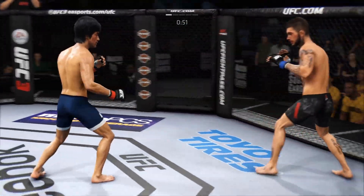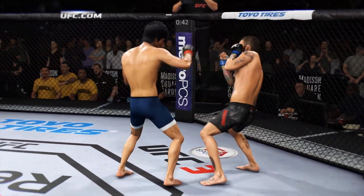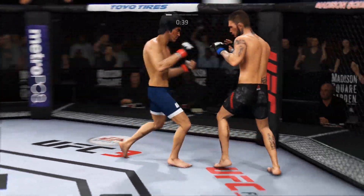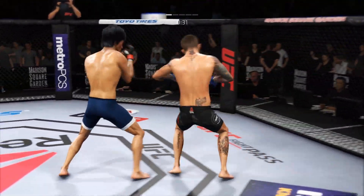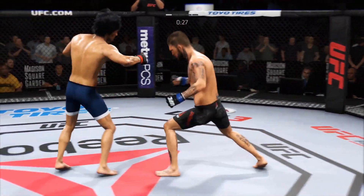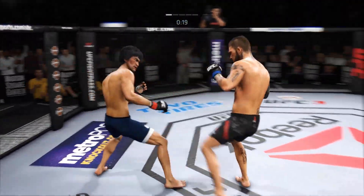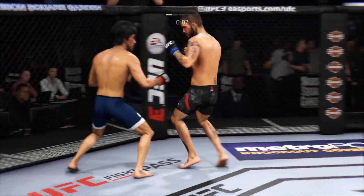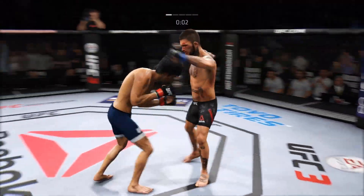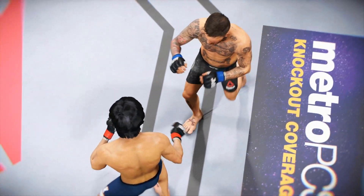He's got him hurt here. He nailed him! Spinning back fist lands — big shots! Cody is swinging for the bleachers when he gets those openings. Huge block there. Final seconds of round one. It's like he's got rocks in his gloves.